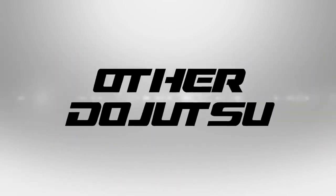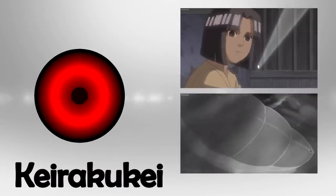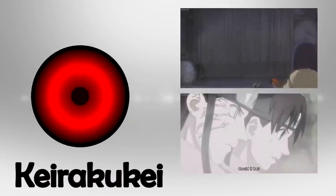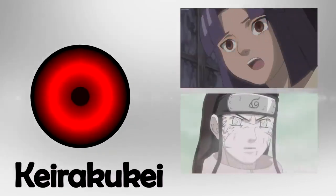We continue with other Dojutsu seen during the series, such as the Kira Kukei. It is a Dojutsu similar to the Byakugan — it can see through solid objects and create illusions with the circulatory systems of the chakra. This Dojutsu is able to elude the Byakugan, but is known to be relatively inferior to it.